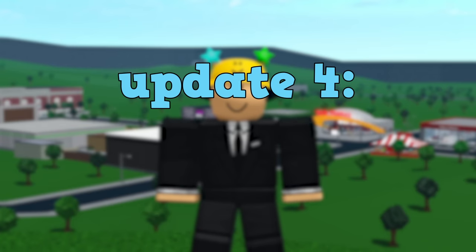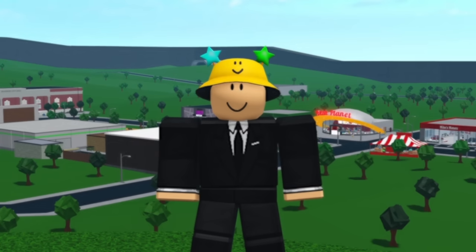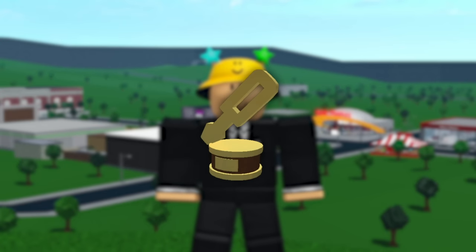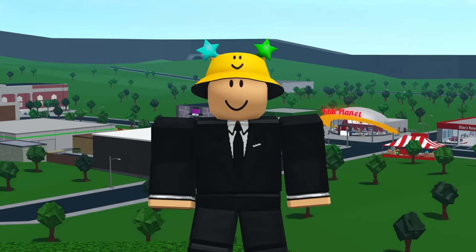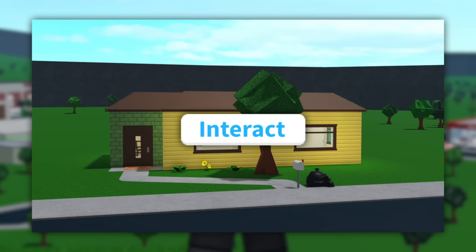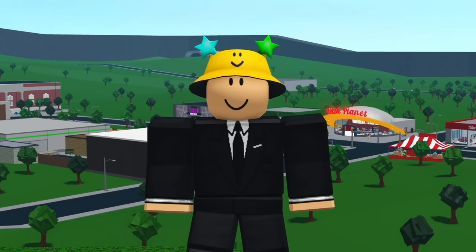Update four is introducing more interactive items. Some good examples that row builds mentioned are more arcade games, crafting supplies, more kitchen appliances, and moving curtains. More interactive items will make your house feel more alive.